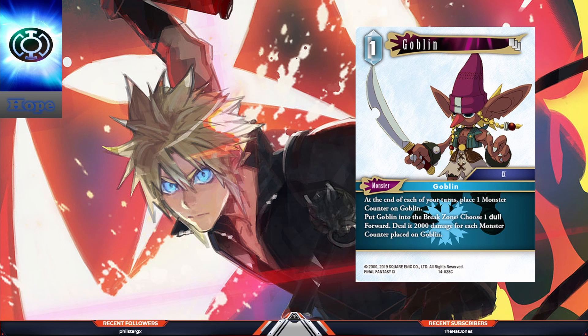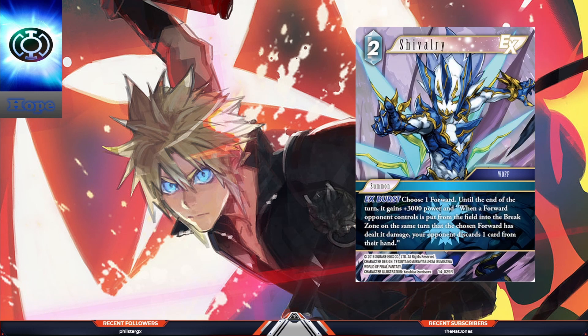This is part of the monster cycle — one-cost Goblin. At the end of your turn, place a counter on it. You may sacrifice it, choose one dull forward, and deal it 2k damage for each counter on it. Exactly the same as Kobo Yang but does damage to a dull forward instead of any. The only thing this card really has going for it is that it's a goblin, so you could search for it with Verena. We already have that — let's move on.